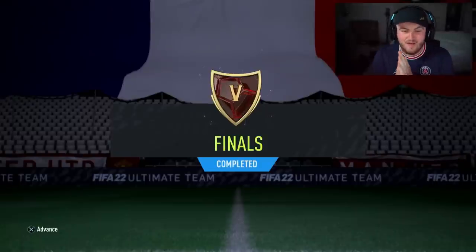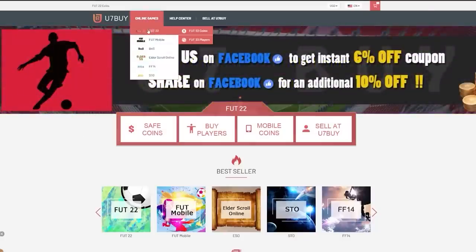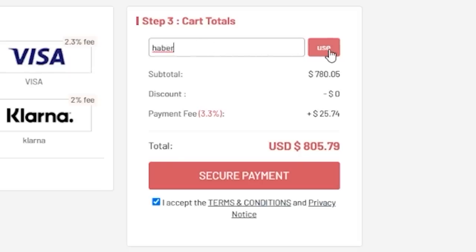Today we have our Ligue 1 Team of the Season Foot Champions rewards. Let's do it. For cheap, fast and reliable foot coins, check out u7buy.com — there is a link in the description. Use the code HABER to get yourself a discount on all of your orders.